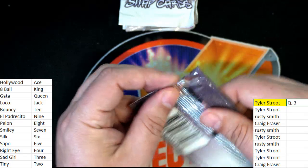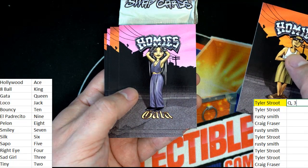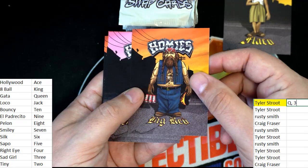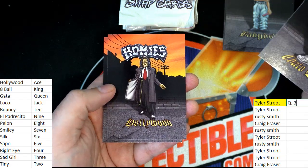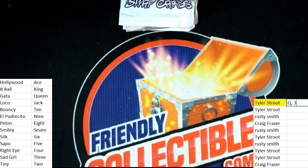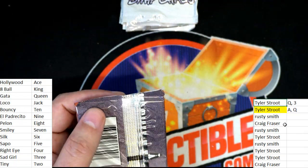Let's see if we can beat that hand. Gata — alright, another queen. Gata, Big Red, Baby Doll. Suave, Suave Hollywood, Ace. Oh my — Ace and Queen! Hope — new lead right here. That's going to be really tough to beat. Oh my gosh. Good luck, Rusty.